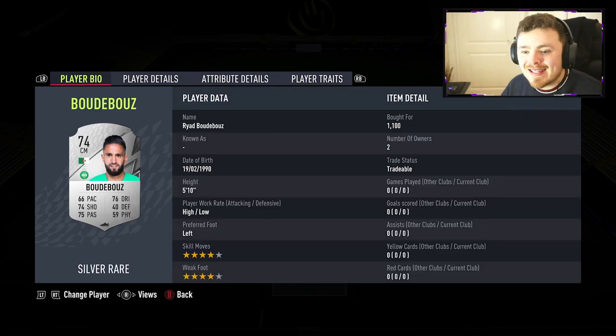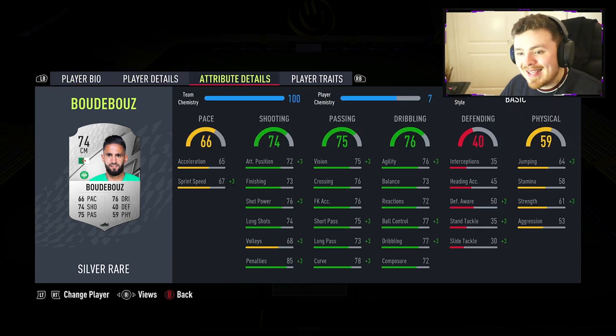To finish off this midfield, we need a technical baller, and this man right here, Boudebouz, is just that. 5'10", high/low, Algerian in the league playing for St. Étienne. 4-star, 4-star — happy days. Left-footed, and look at those stats: the shooting, the passing, the dribbling. He's going to be pulling the strings. Stamina's a little bit low — that's fine, he's going to stay there. We're not going to do much running with this man. Give him the ball, let him ping a pass, have a long-range effort, and he's going to be a beast.